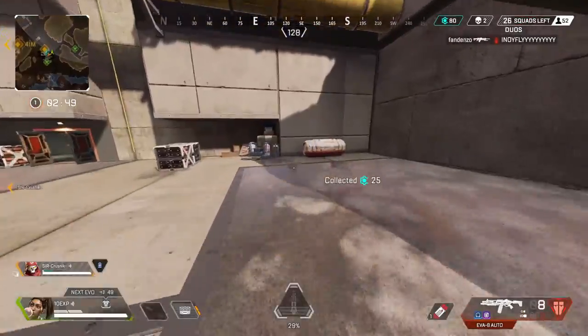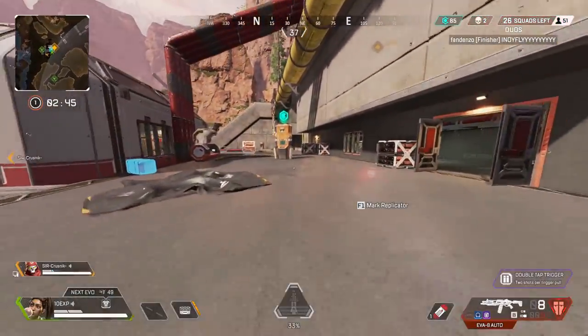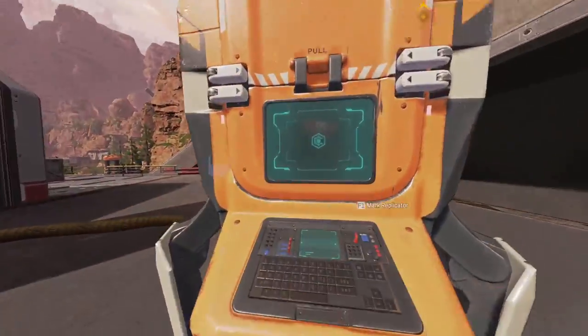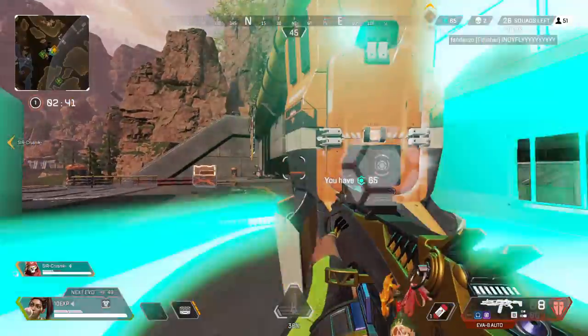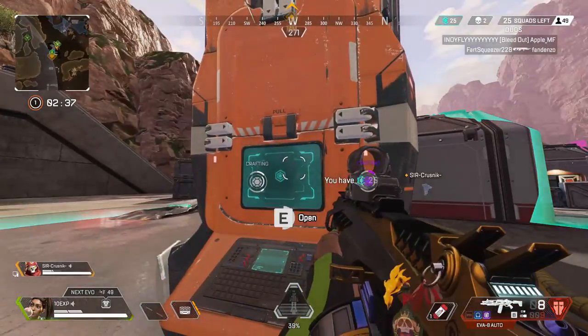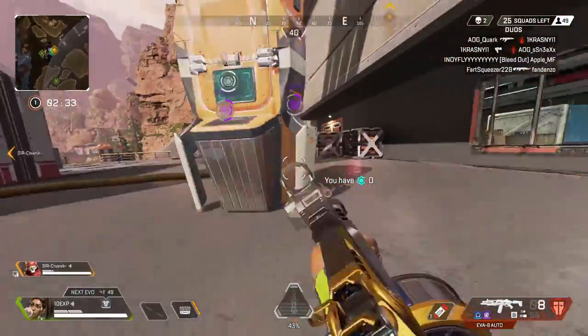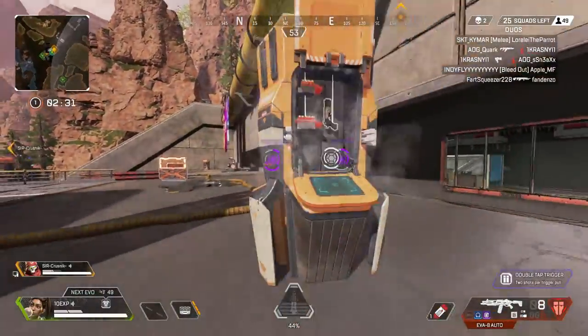First things first, the crafting rotation has changed. That means there's new items in the crafting tables each day. I don't know what their full list is yet. We do have some interesting things such as an Alternator with a golden barrel and a Mozambique with a purple bolt. You may not want to craft these weapons but the attachments are definitely worth crafting, so keep an eye on what's craftable each day.